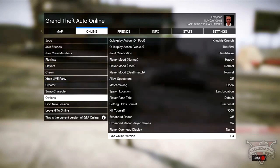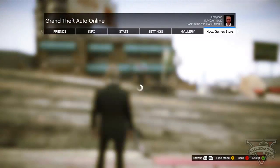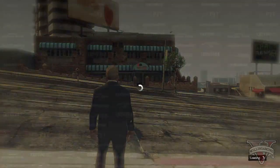First of all you're going to need to be in an online lobby and you need to make sure the lobby is fairly full. From here you want to press Start and go to the Xbox Game Store. When you press A you want to switch to a single player character while it's loading into the game.